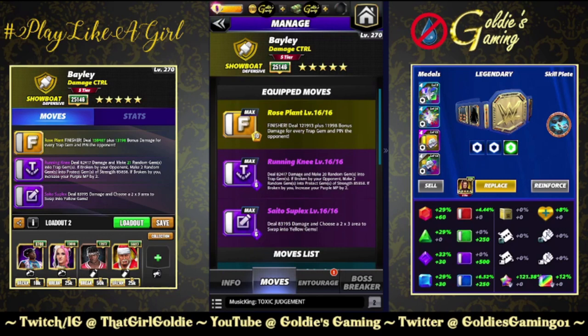It is the finisher with double purple. The finisher being the Rose Plant: 10 MP, deal 121,913 damage plus 11,998 bonus damage for every trap gem, and pin the opponent. Purple one, the Running Knee: 6 MP, deal 82,417 damage and make 20 random gems into trap gems. If broken by your opponent, make two random gems into protect gems of strength 85,858. If broken by you, increase your purple MP by two.